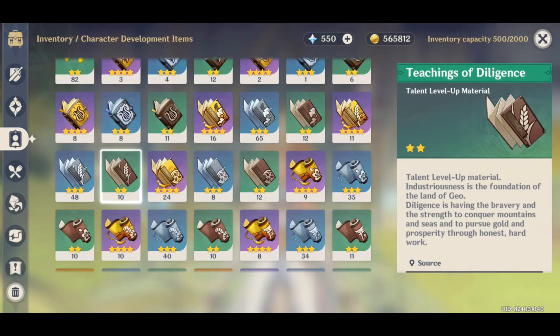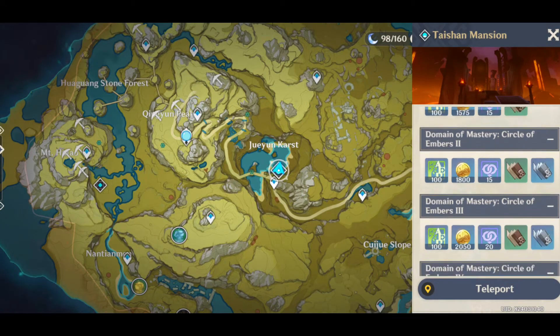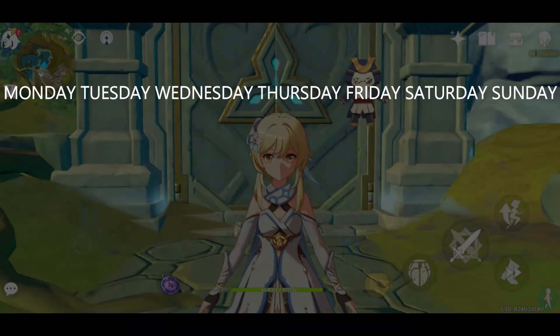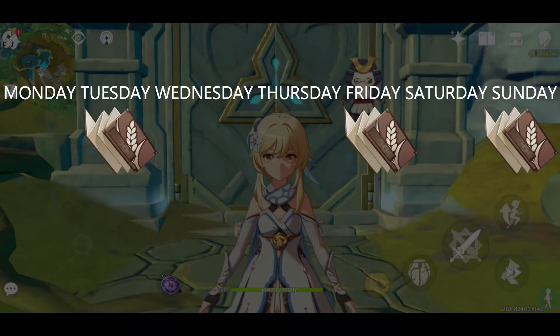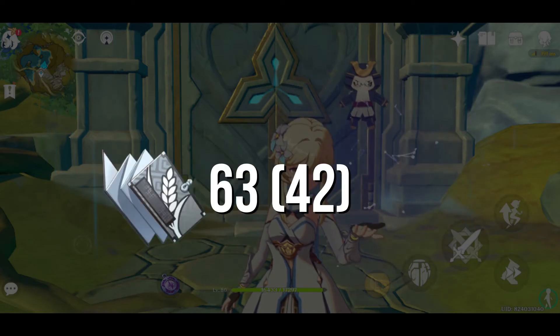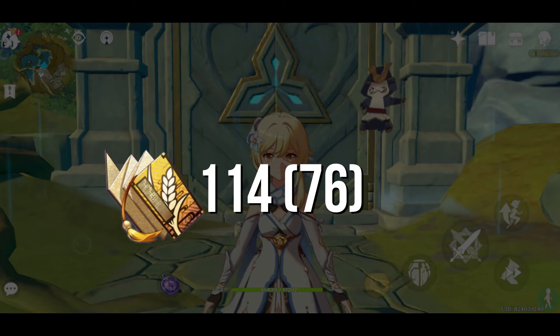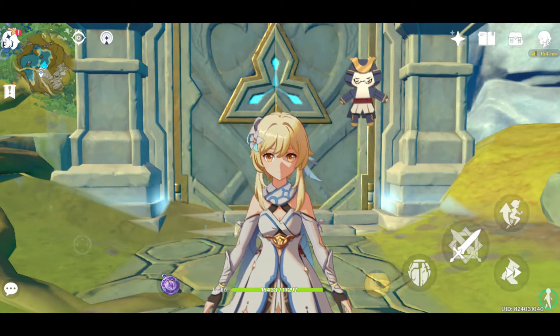Teachings of Diligence will be Yun Jin's talent material. You can also find this book from the same domain as Shenhe's talent book — Taishan Mansion — starting on Tuesday, Friday, and Sunday. You need 9 green books including her normal attack, 63 blue books, 42 blue books excluding normal attack, 114 gold books to pass level 6, and 76 gold books excluding normal attack. For resin costs on this domain, you can check back on Shenhe's section.